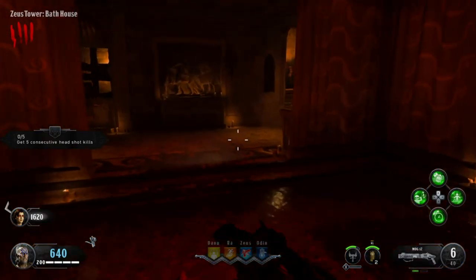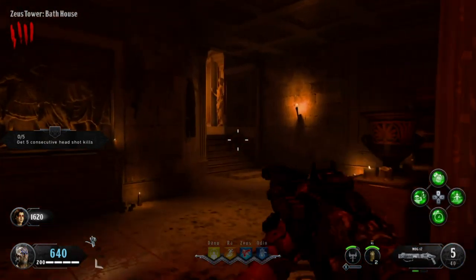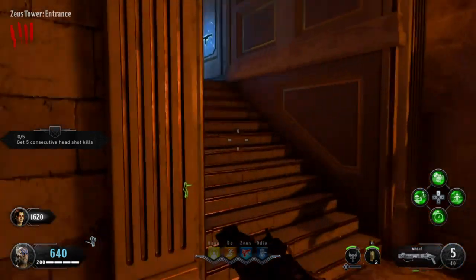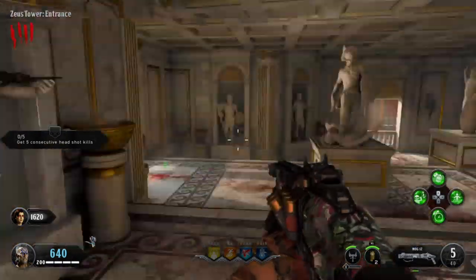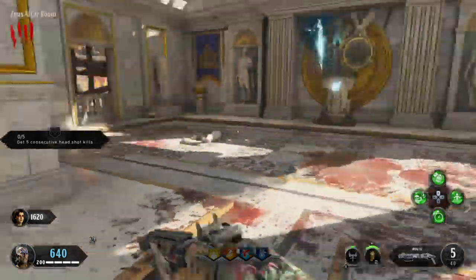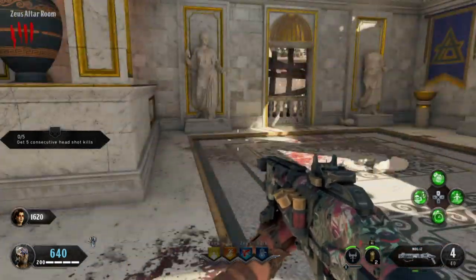Once you get into the Zeus Tower, one of the spawn locations for this part can be sitting right here on this table next to the staircase. The second location for shield part two inside the Zeus Tower can be located in Zeus's — or the statue's — hand over here. The third and final location for this part can be located right here next to the Zeus perk machine.